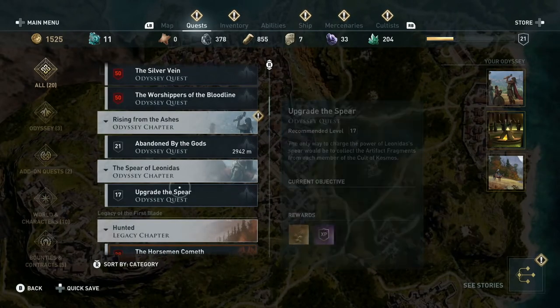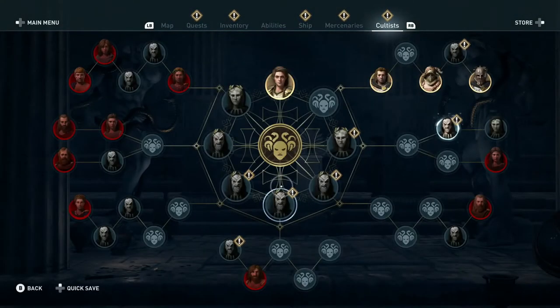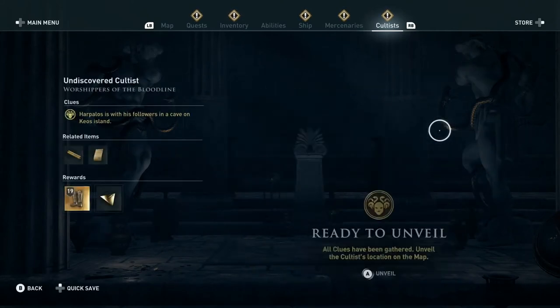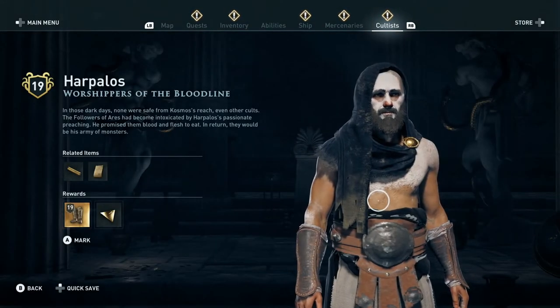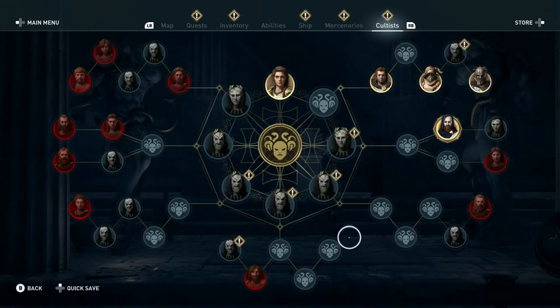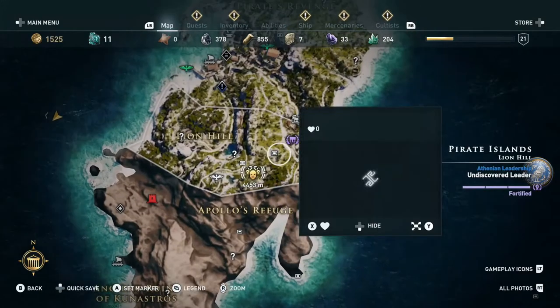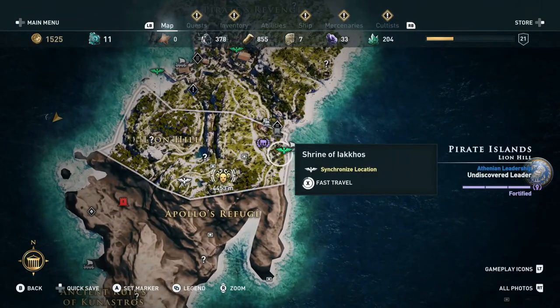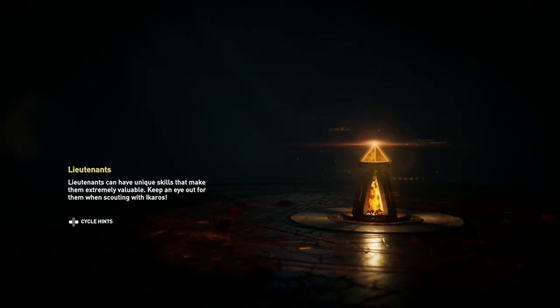Right, let's have a look at the quest quickly. We need one more fragment. Let's have a look at cultists and see which ones we can actually kill now. Right, we have this one which is level 19 — he should be pretty easy. He is over here on the map, which is very good because we already have a fast travel point. We'll go sort that out and then we will upgrade our spear again.